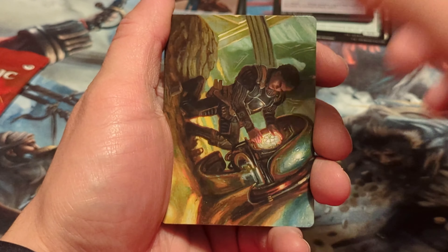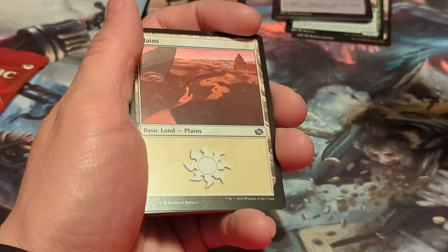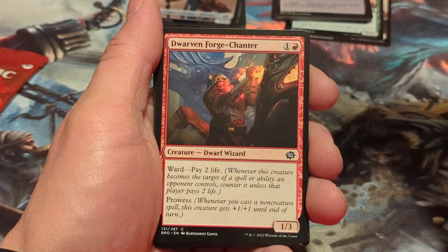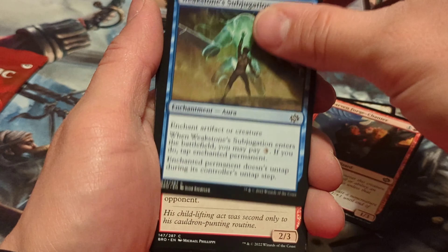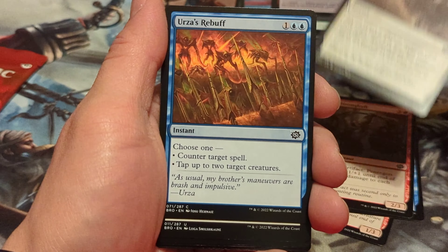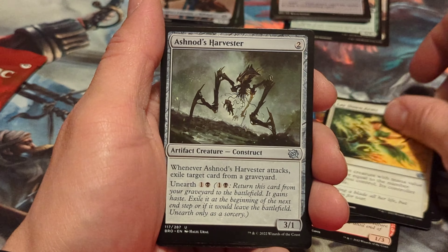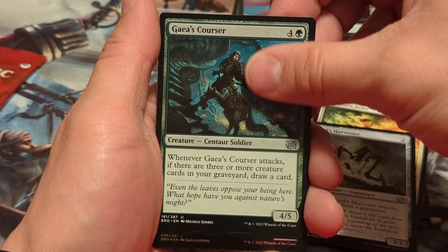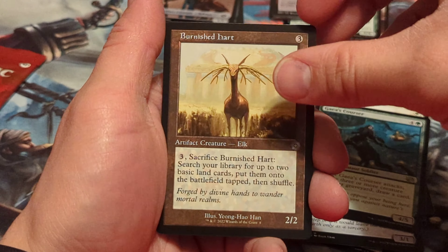Here's our next art card — it's pretty nice looking. That first one had a little signature on it; these other two haven't, so hopefully that's something different. Plains. Dwarven Forged Chanter. Weakstone Subjugation. Perinagon Strong Ghoul. Recommission. Virza's Rebuff. Laydown Arms. Ashnod's Harvester. Gaius Corsair. A Burnished Heart.